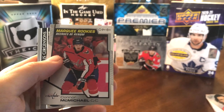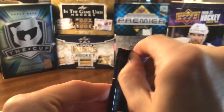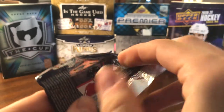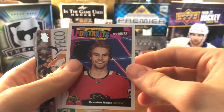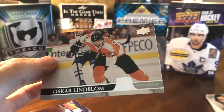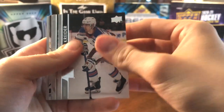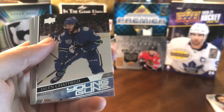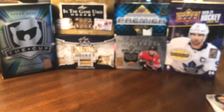Continuing on — we've got a Marquee Rookies of Conor McMichael, a good player. Last two packs for the icing on the cake of this beautiful box break. We've got another Brandon Hagel, this time UD Portraits. And there's our French variant — Oskar Lindblom, Variant Français. Two for two on catching the French variants. And the last pack gives us our final Young Guns — Jalen Chatfield. That's a double for me. I don't know too much about him.